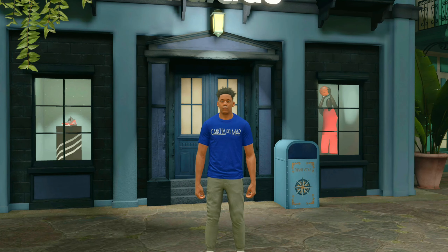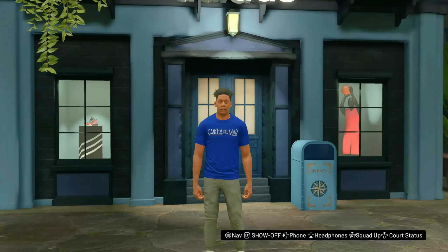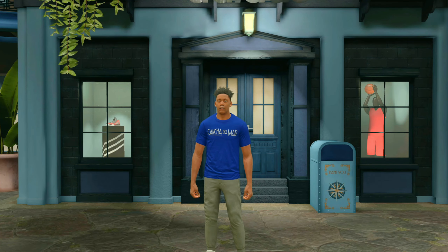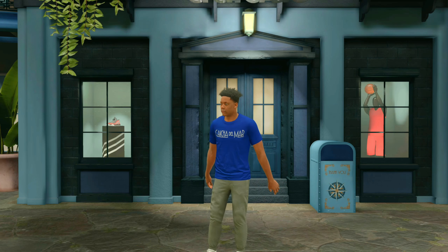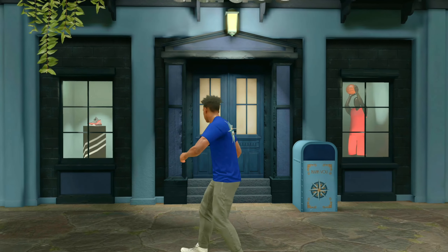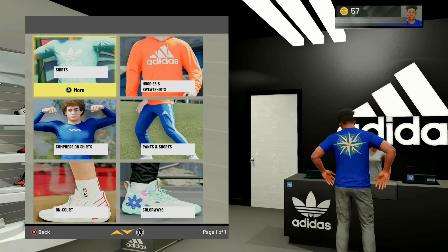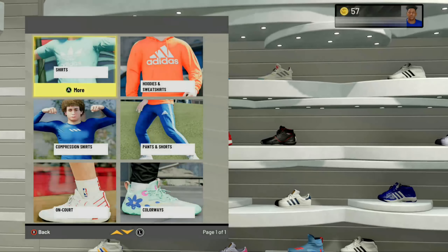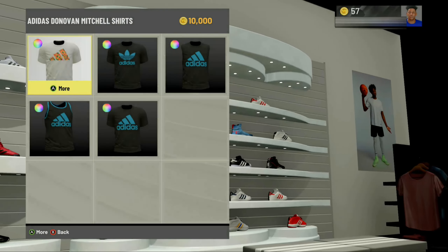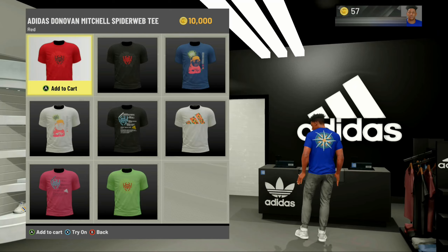To start this glitch, you want to go into any of the stores where you're able to buy an item. It doesn't matter which store you go to — you can choose any store you want. The key is that when you go to the store and pick an item, you want to make sure that item is worth more VC than you currently have. I'll show you what I mean. You can see I currently only have 57 VC on this account. This shirt is worth 10,000 VC, which works because it's more than my current VC amount.